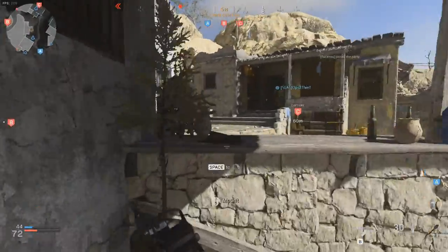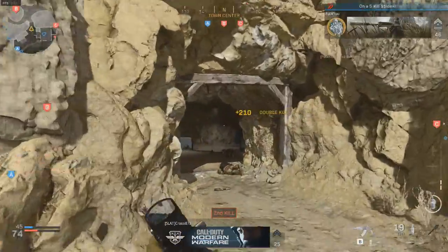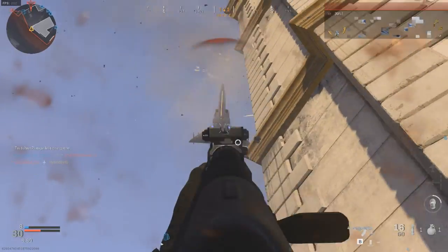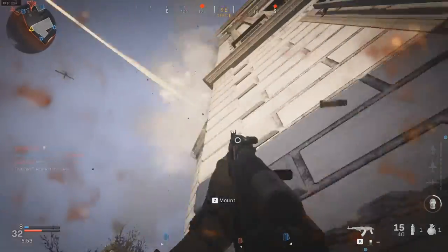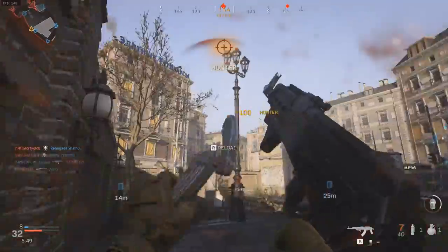The next weapon I decided to go on the gold camo journey for was the AK-47, and this is one of my favorite weapons from any of the Call of Duties. It is so powerful that you can even 1v1 killstreaks with it. The only challenge I had an issue with was the long shot challenges, but all I did was equip an ACOG and go into Underground War, and that seemed to solve the problem.